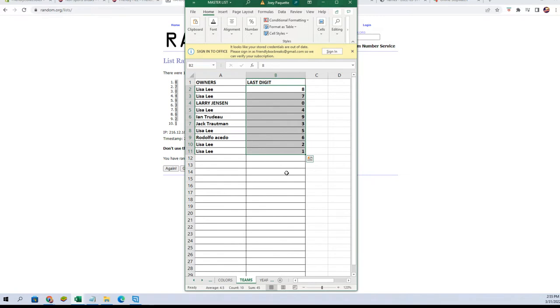All right — Lisa L, you've got eight and seven. Larry J, zero. Lisa L, four. Ent, number nine. Jack T, number three. Lisa L, five. Three A, six. Lisa L, two and one.